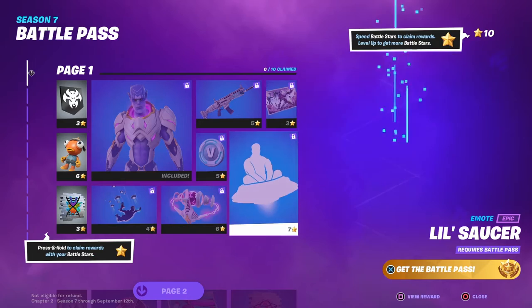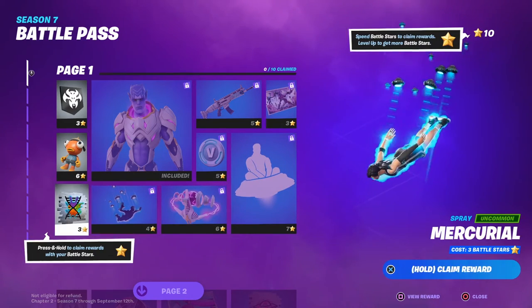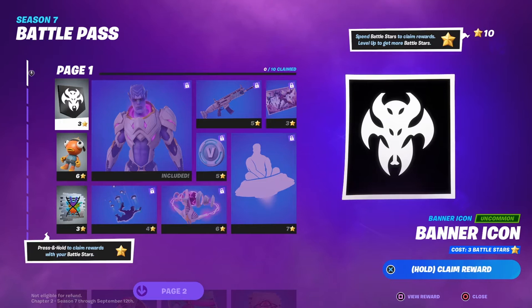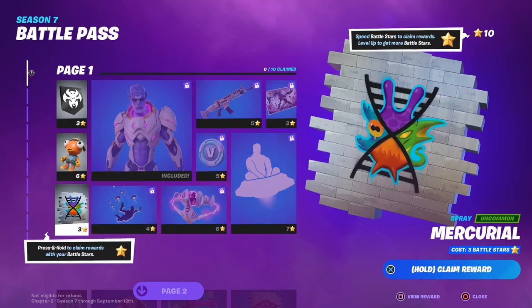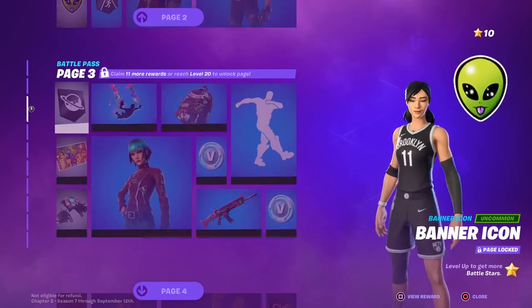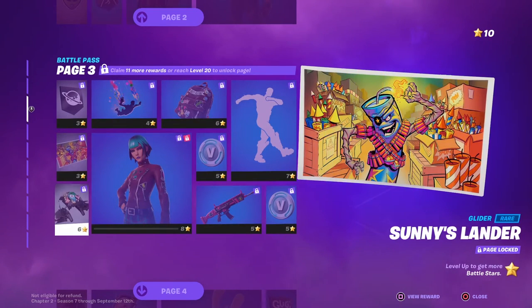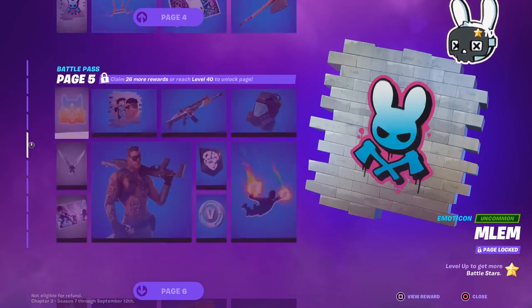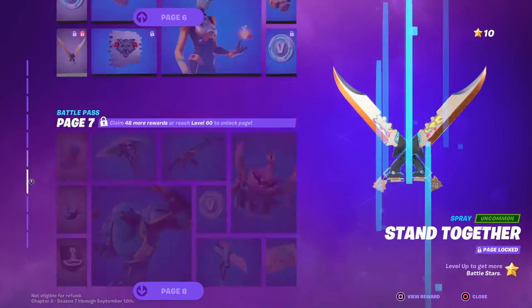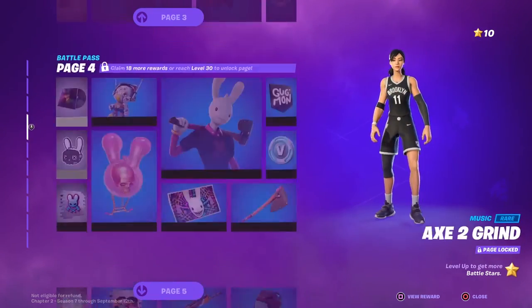Some items are locked because they require the battle pass, but if you move to the left you can see a spray, a back bling, and a banner icon that are actually free — you don't need the battle pass to claim them. They have free items throughout the entire battle pass. Page one has the back bling, banner, and spray. Page two has V-Bucks, a wrap, and an alien emoji. Page three has a banner, loading screen, and glider. Page four has music, an emoji, an emote — and even pickaxes. Pretty good for free.